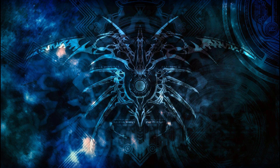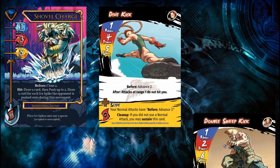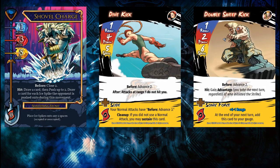Here's another example. These attacks are all assault-likes. They are speed 5-ish, move forward 2, and strike at range 1 like assault itself. So instead of thinking shovel charge, I think assault-like which pushes and draws cards. Instead of dive kick, I think assault-like that becomes immune at range 1 after. And instead of double sweep kick, I think low power speed 6 assault, including the advantage, that can't hit if used at range 1 due to advancing rather than closing.